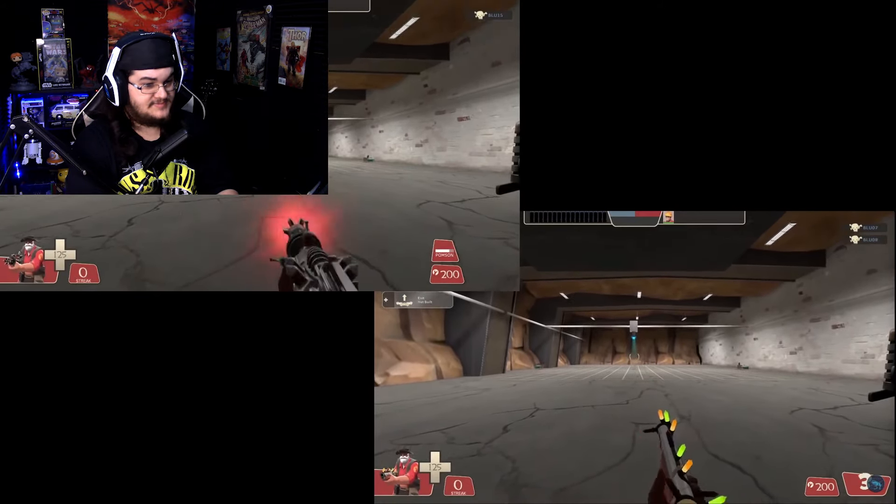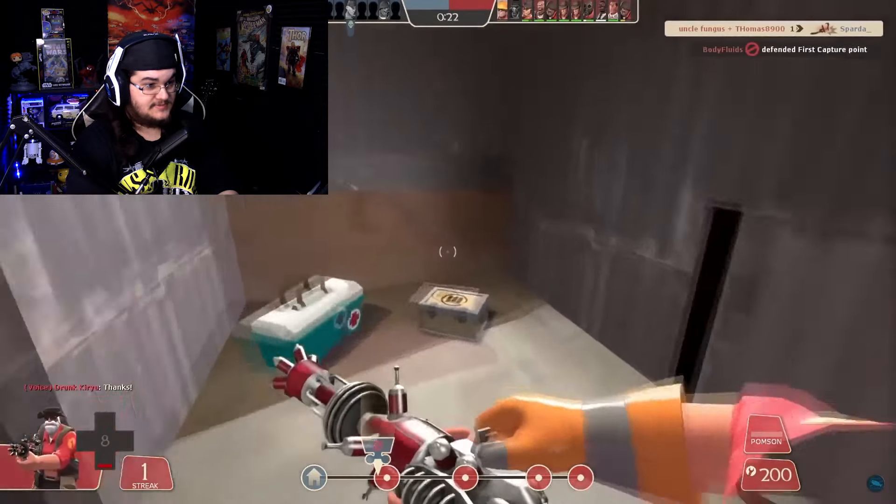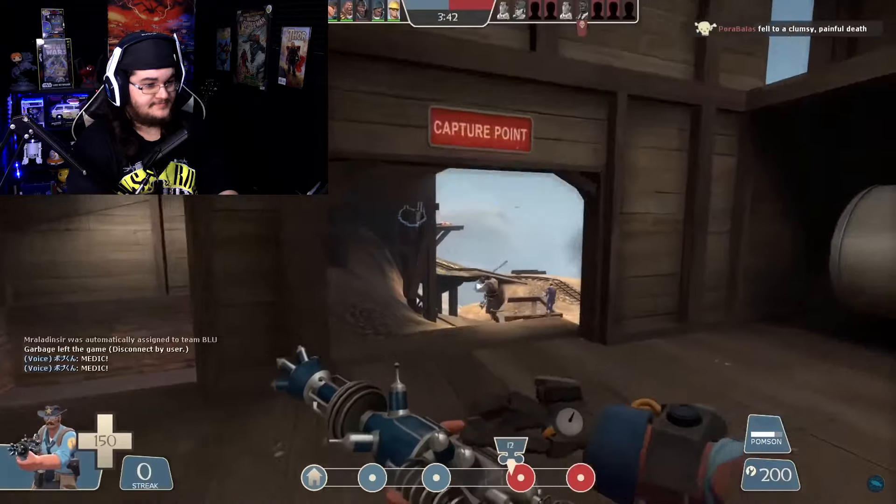For reference, that's the same attack speed as most stock melee weapons — including your wrench, which does similar damage at point-blank range, is quite frankly easier to hit, doesn't need to reload, and has a much higher rate of randomly one-shotting the enemy. And finally, let's talk about that projectile speed.